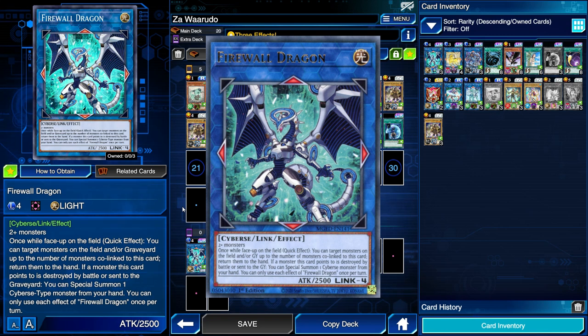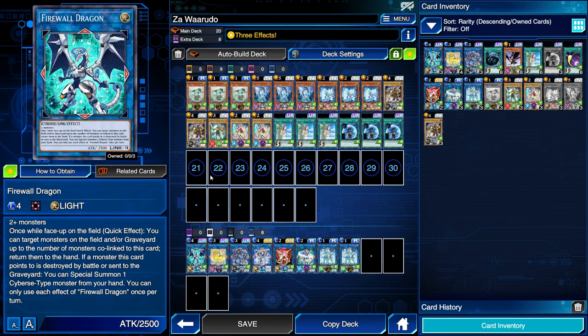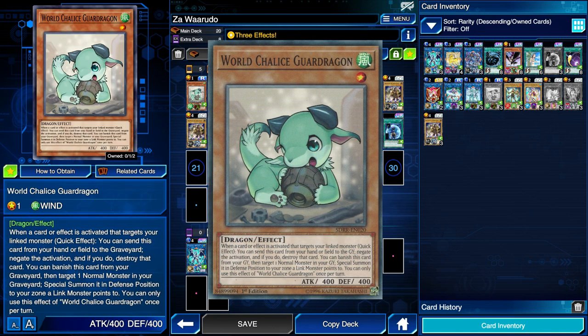Firewall Dragon is going to be the main interruption of our deck. It's a Link 4, requires two or more monsters. Once while this card is on the field, you can quick-effect target a number of monsters on the field and/or graveyard — both players' graves and both players' fields — up to the number of monsters co-linked to this card. Co-linked means it points to a monster and that monster also points back to it. Then return them to the hand. So basically we're trying to set this up with a monster that co-links to it so we can bounce a card from our opponent's field to interrupt their plays.